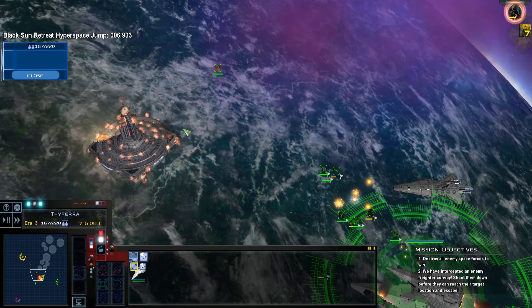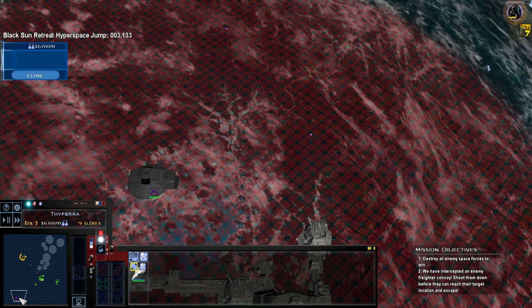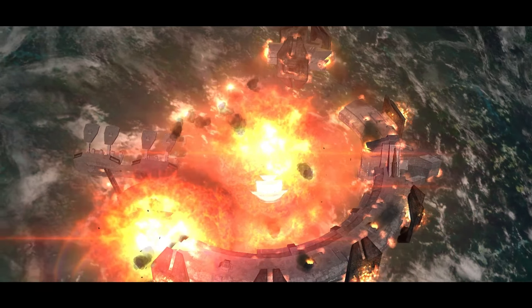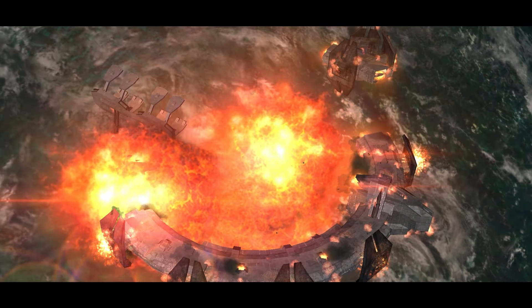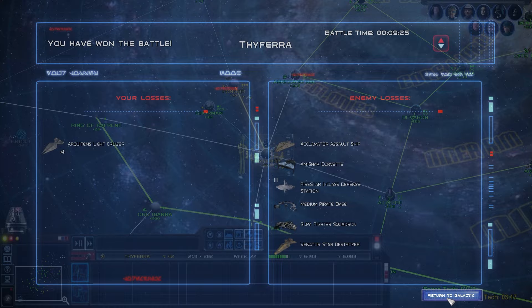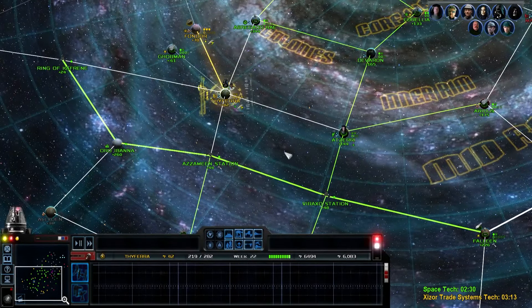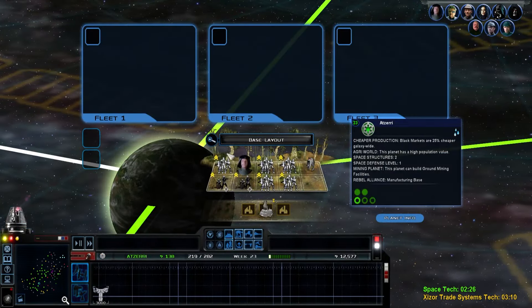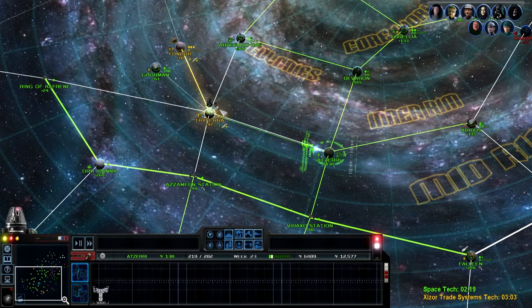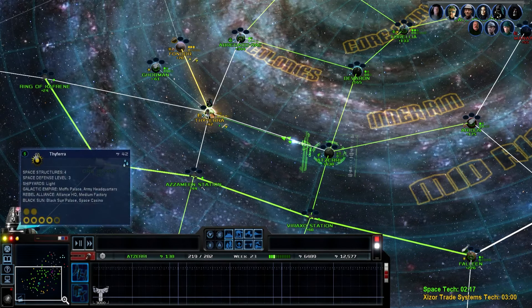Oh and they're retreating. Damn that did a lot of damage. We don't have mostly our coins intact. Our Arquitens wing did not last very long. Whoops. Let's take them - invasion commencing. Oh no.